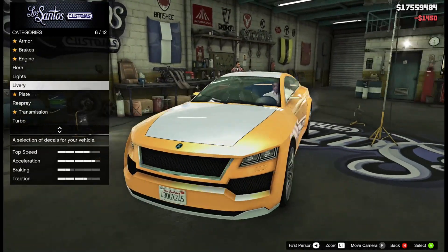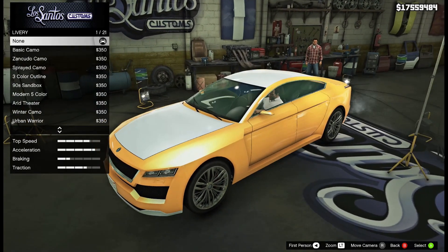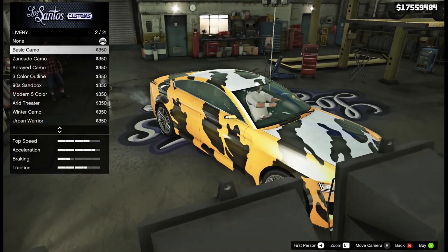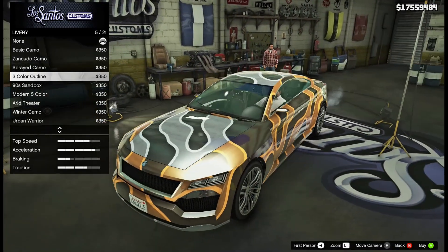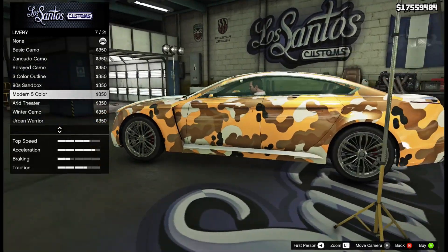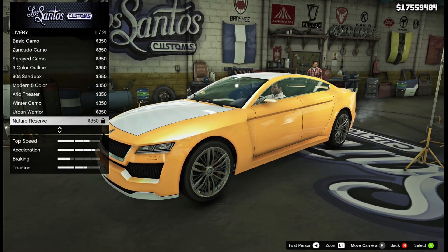Maybe no neon for now — I'll come back to that if we want. Now it looks like our liveries are all camos. We've got the basic camos, Zenkudo camo, sprayed, we've got the three-color which is a pretty cool one, we've got 90s sandbox, modern five color, arid theater, winter camo, and urban warrior.